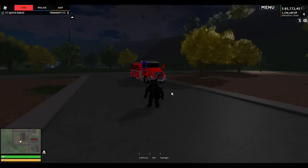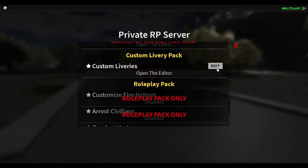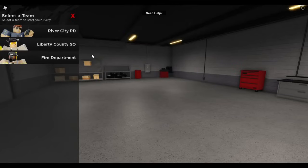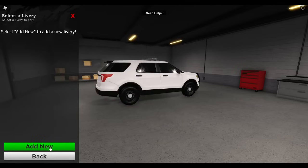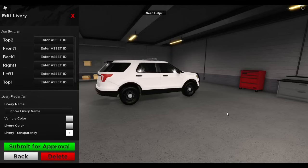Now that we have our custom fire truck colors done, we will go back up to 'click here for more info', edit server settings, and open the editor. This time we will select River City Police or Liberty County Sheriff. Pick a vehicle that you want to put a livery on and then click add new. Now that you have the police vehicle you want to put a livery on, you can use our preset liveries created by the police roleplay development team at policeroleplay.community.livery.